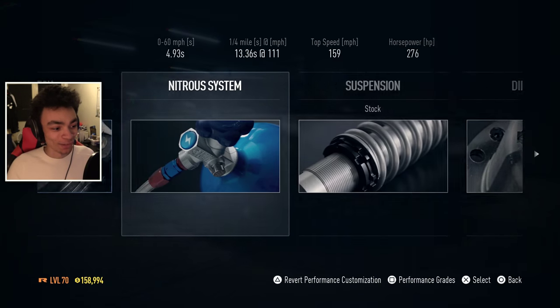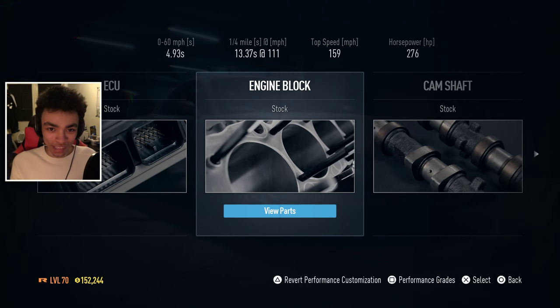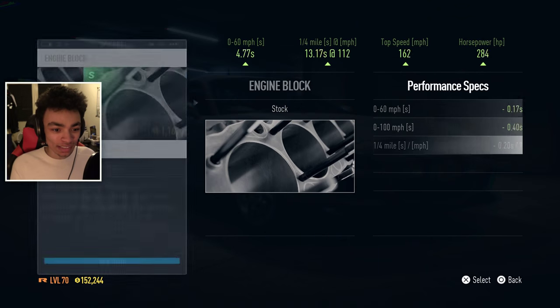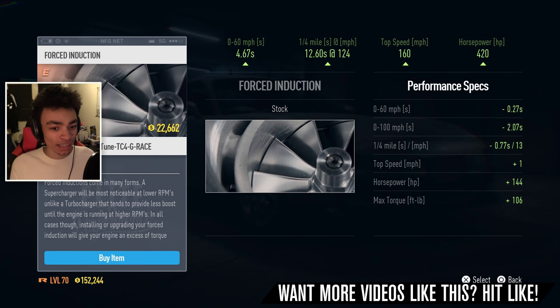First thing I'm gonna do is the thing I forgot last time. I know what you forgot last time - you forgot nitrous. Yes, I did forget nitrous. I'm gonna take that away from my total. Now the question is, do I put the best one in? Because it would really eat away at my budget. But honestly, is it worth it? I think I'm gonna throw this in first because that's gonna make a bigger difference, I'm assuming.